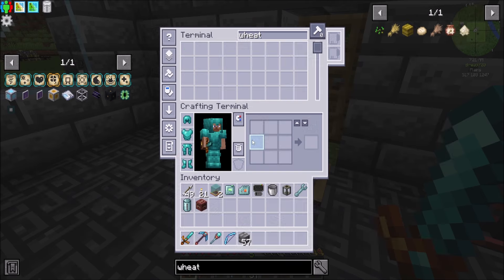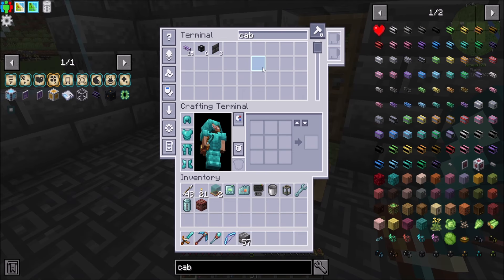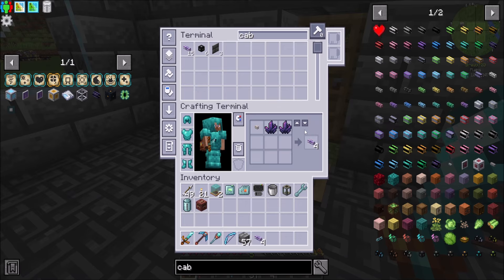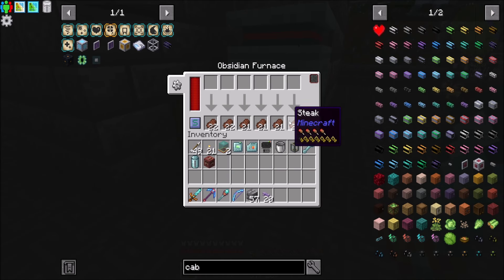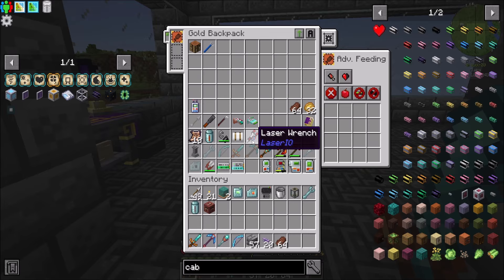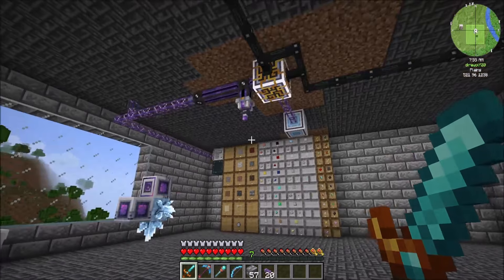Last episode we set up that whole farm. Now we have tons of wool, which means we should have no problem getting a whole bunch of smart cable. What I'm gonna do today is make sure we can get as much smart cable as we can. For now, let's make sure I have a slot in my backpack to memorize steak, and then I'll throw this extra steak in the AE system so I have it for later.